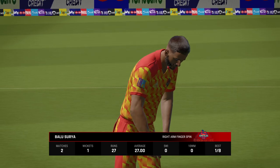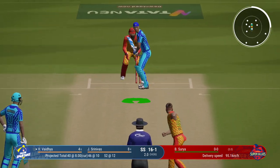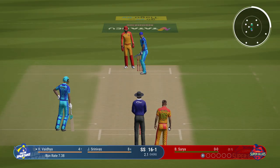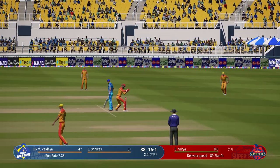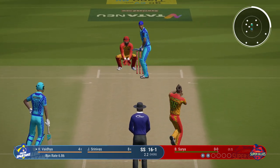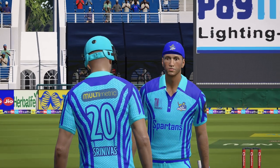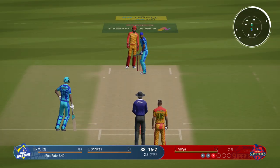Smuts, the spinner, coming into the attack. Doesn't beat the infield. Huge edge. Time to follow up after such a great delivery — pitching it on length is obviously the way to go. The bowler looks really confident. That is a big wicket. You want to send key people back to the pavilion quickly. Excellent work.